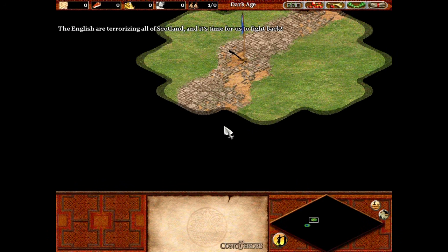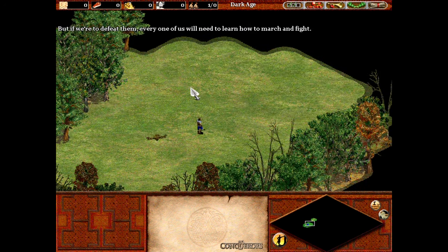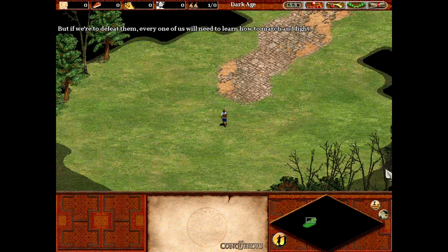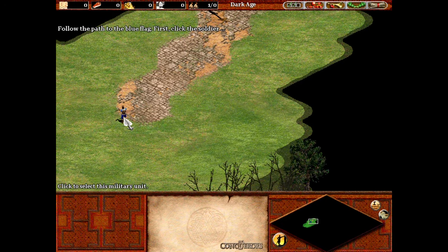The English are terrorizing all of Scotland, and it's time for us to fight back. But if we're to defeat them, every one of us will need to learn how to march and fight. Follow the path to the blue flag. First, click the soldier.